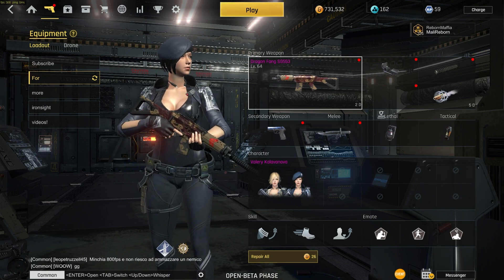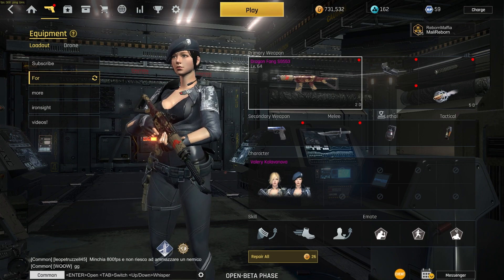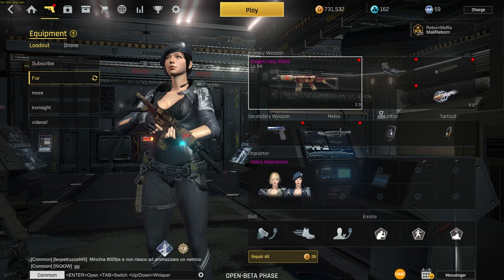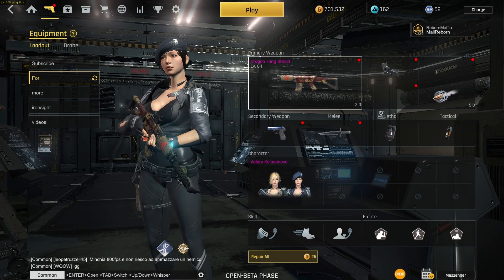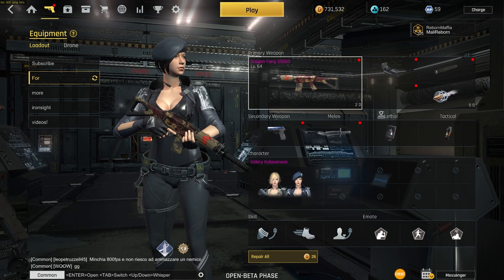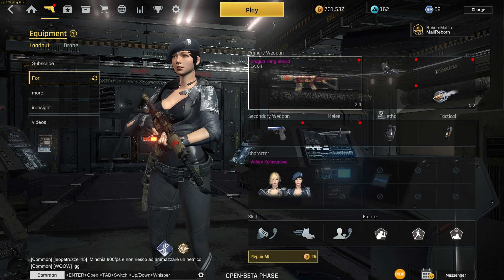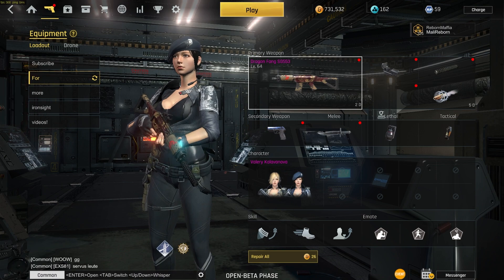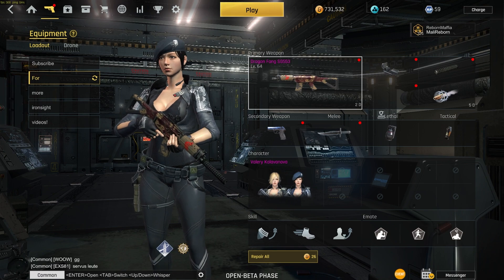Per bullet it does 31 damage and the minimum damage is 18. The damage falloff starts at 17 meters till 27 meters — so up to 17 meters you do 31 damage, and after 27 meters you do 18 damage per bullet. The fire rate is 10.53, bullets to kill effectively is four close up, with a time to kill of 0.38 seconds, and after 27 meters it takes you six shots to kill.